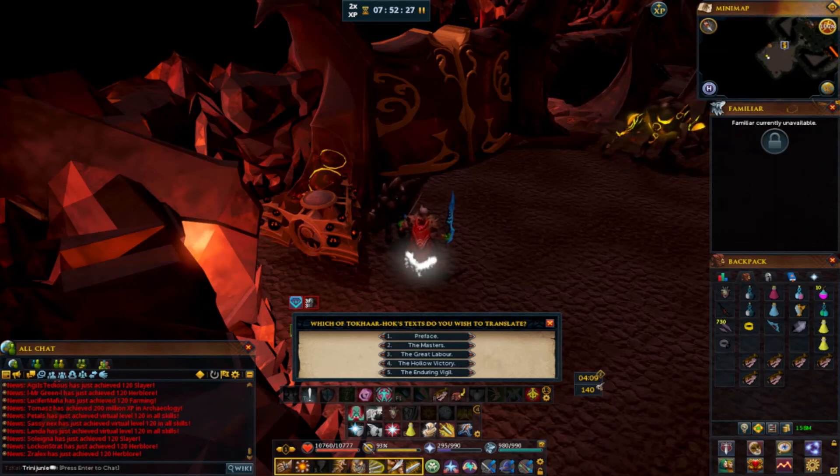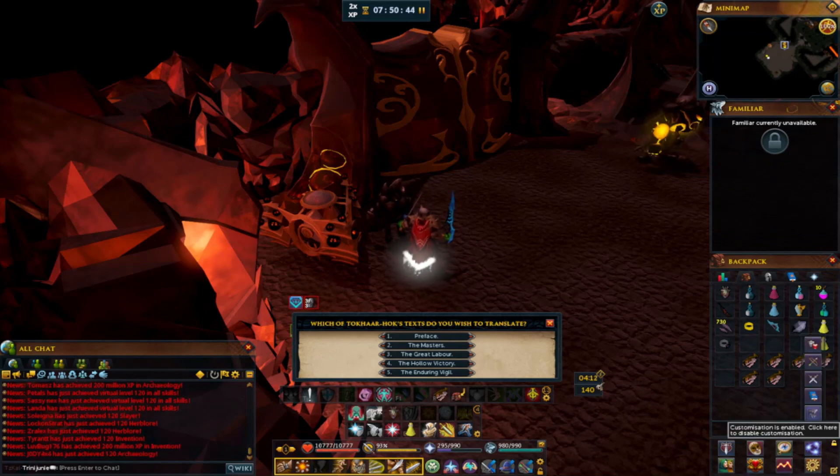The fourth one is basically saying how after all this time they finally created their perfect world and Jas set down the Elder Stone — I'm assuming it's the Stone of Jas — and it said it purely expressed her power. Then the Masters didn't speak anymore because they created their perfect world. The last one is saying how the Takhar notes the Elders don't speak anymore and they're waiting to hear more orders from them. The Elders don't speak anymore — and that's basically it.